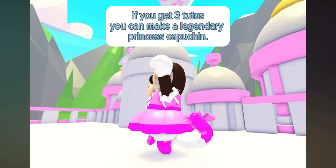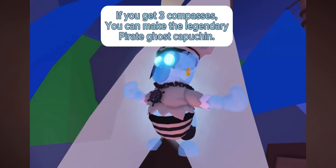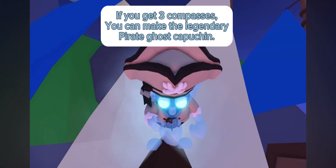If you get three tutus, you can make a legendary Princess Capuchin. If you get three compasses, you can make the legendary Pirate Ghost Capuchin.